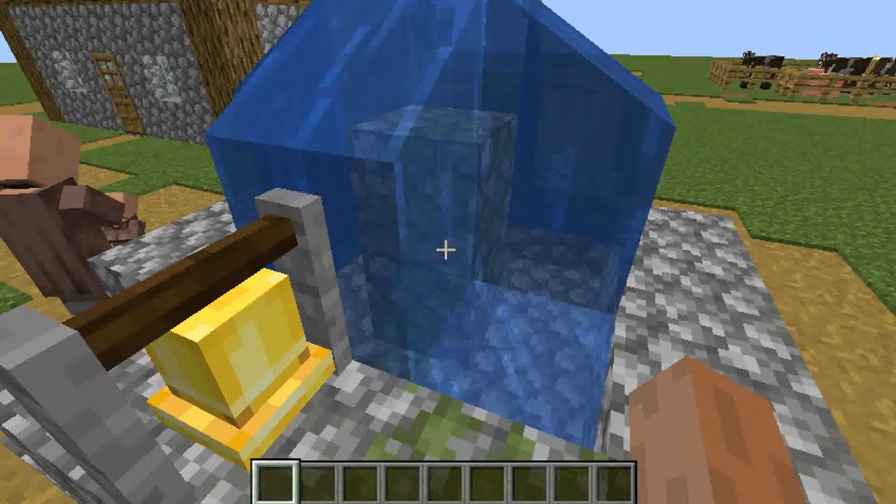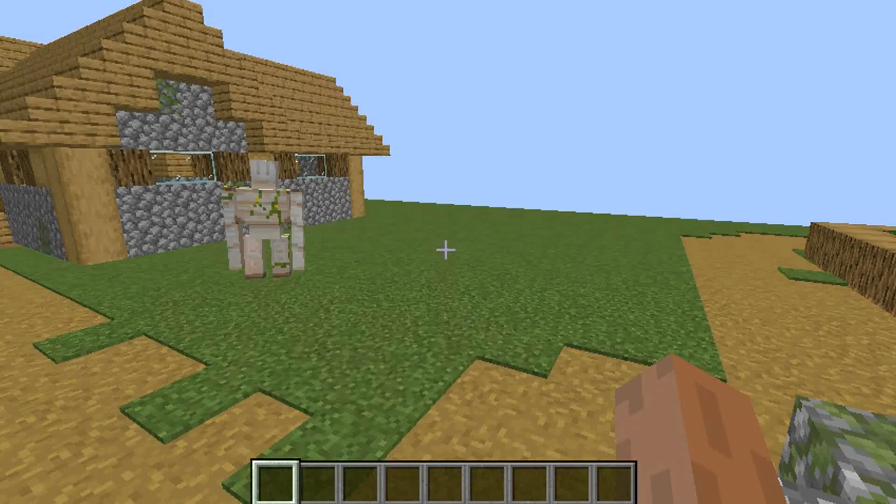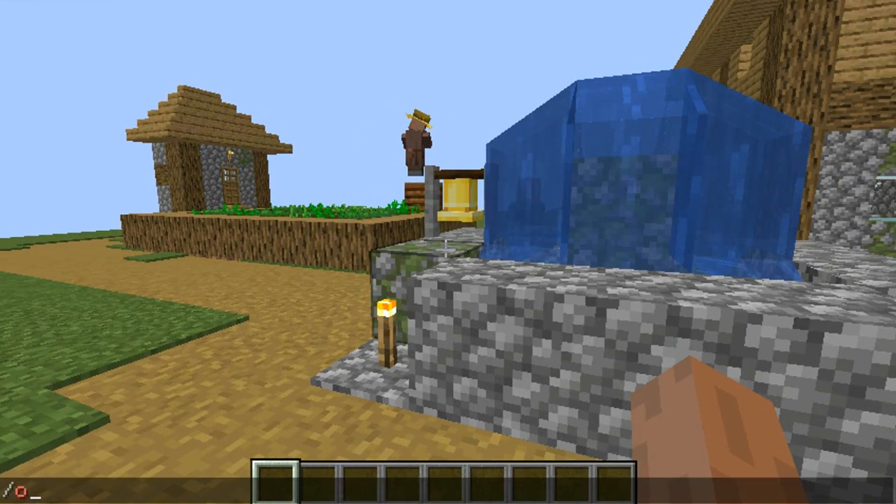So this is the village — it will usually spawn you somewhere in the middle using the locate command. There's the village right here. This works in the overworld too; it's going to find you a village or any type of structure you want.